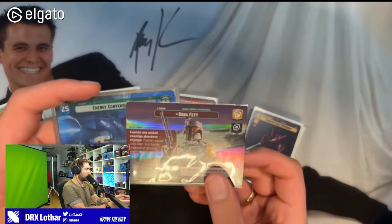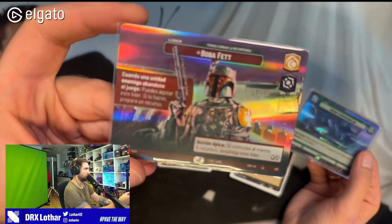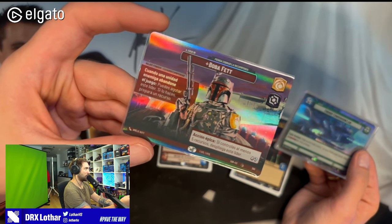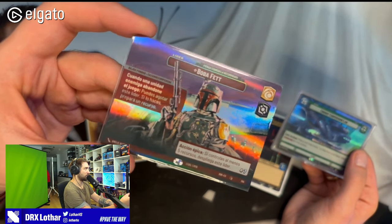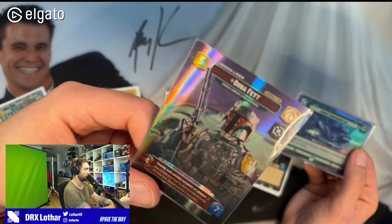I'm gonna be, for the first time ever, using my phone as a camera, so we'll see how that works. Here I have my deck. I'm gonna talk a little bit about the matchups and about the cards. I played, of course, Boba Fett — currently my favorite character in Star Wars Unlimited. I think it's just so cool to play. I know it's a little bit considered overpowered, but I just enjoy playing the deck because it gives you so many avenues and plays powerful cards. You can play Maul and Vader in one deck, which is fantastic. This showcase looks absolutely beautiful.